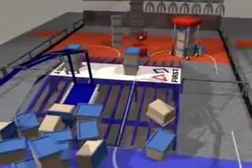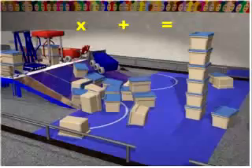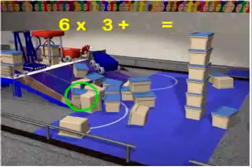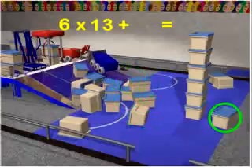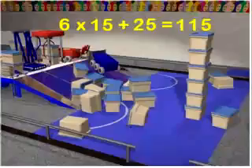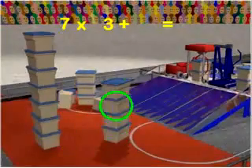Each alliance robot at the top of the ramp at the end of the game receives an additional bonus score. Scores are calculated at the end of the match. The tallest stack, measured in containers, forms the multiplier stack. Every additional container in the scoring zone forms the score baseline. In addition, a 25-point bonus per robot is given to the alliance for every robot at the top of the ramp at the end of the match.